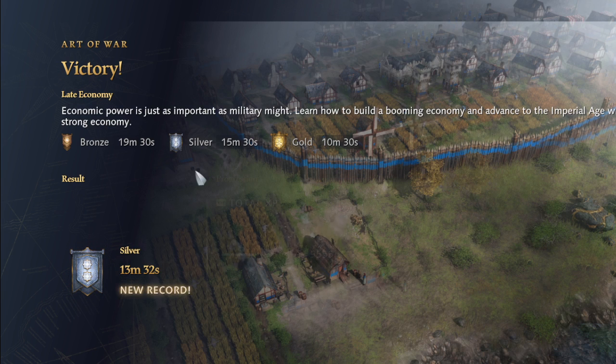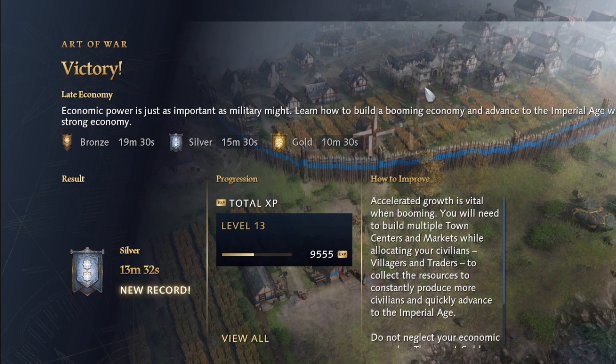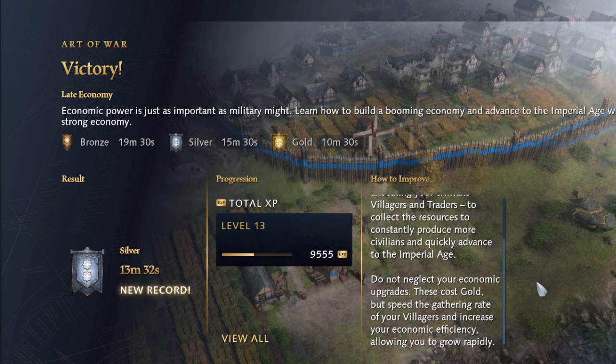Victory! Economic power is just as important as military might. How to build a booming economy, advance to the imperial age. We got the silver — 13 minutes, 32 seconds. The limit for gold is quite difficult to grasp. Accelerated growth is vital when booming: you will need to build multiple town centers and markets while allocating your villagers and traders to collect resources to constantly produce more civilians and quickly advance to the imperial age. Do not neglect your economic upgrades — this costs gold, but speeds the gathering rate of your villagers and increases your economic efficiency, allowing you to grow rapidly.